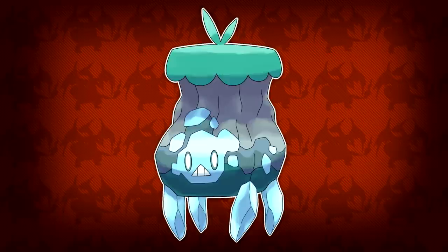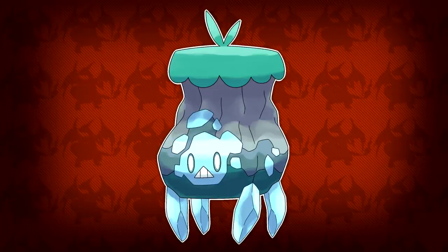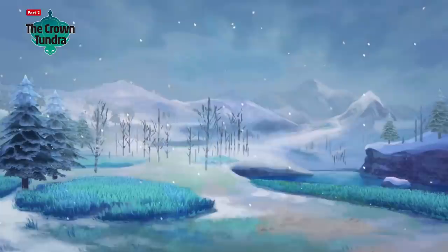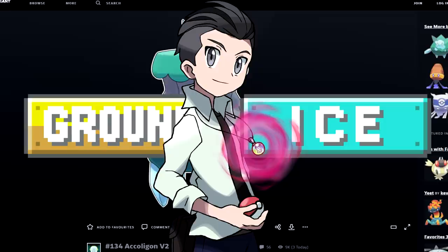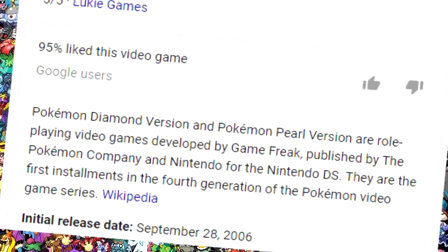Heading back to the Crown Tundra expansion, we have Kraalig and its evolution Acolygon, another Pokemon designed by Smiley. Both are super unique looking and would fit right into the theme of the expansion — I could honestly see them all over the underground area of the Pokemon dens. For typing, Smiley's choice is pretty much spot on: ground and ice. Yes, that does mean I have two ice/ground type Pokemon on this list, but we haven't had a new one since the Mamoswine line, so it's been a long time.